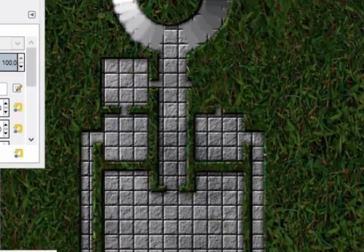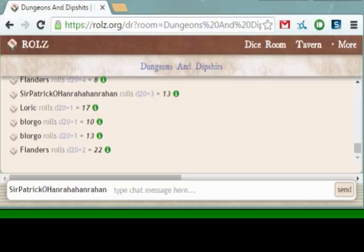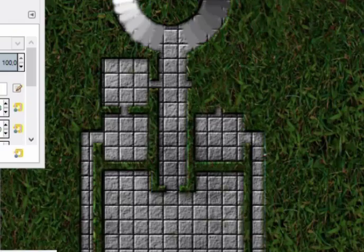Who has the crowbar? I do. Can you just take out the stone without breaking anything and see what's there — be careful, please. I'll try my best. I got a 20! So you try to get the stone out. You just slip it out — but there's nothing there. What a great time to have a success! It flips out like butter.